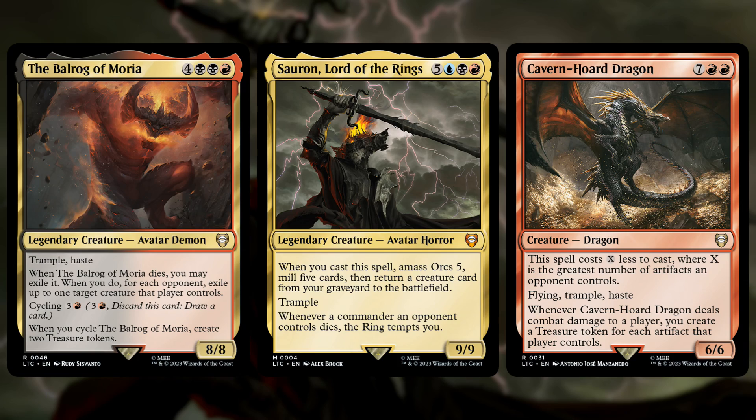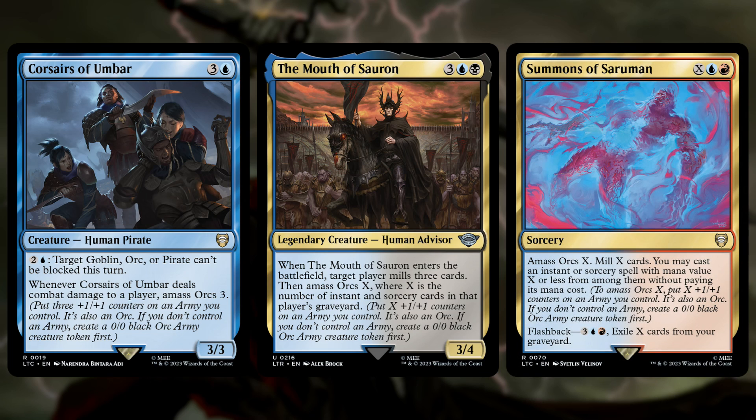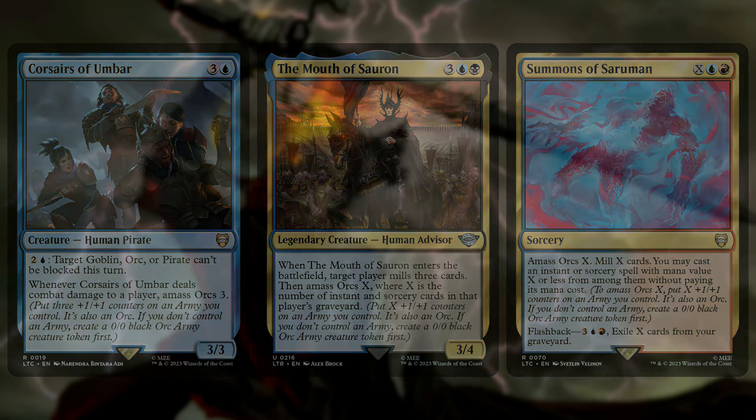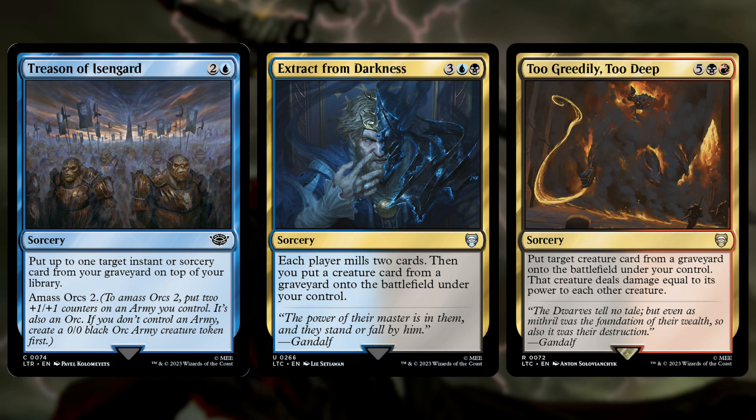Another important aspect of this deck is amassing the orcs. There are things like Corsairs of Umbar, Mouth of Sauron, and Summons of Saruman. The pirates will amass orcs 3 whenever they hit a player. Mouth of Sauron enters and makes a player mill 3 — we like milling since we're a reanimation deck — then amasses orcs X, where X is the number of instants or sorceries in that player's graveyard. The Summons will amass X in addition to milling X, and lets you cast a spell with mana value X or less from your graveyard. There's a lot of this self-mill and reanimation, as you see with Treason of Isengard, Extract from Darkness, and Too Greedily, Too Deep. The first amasses, then grabs a spell and puts it back on top of your library, which is great when you're milling yourself. Extract from Darkness will mill 2, then reanimates any creature.